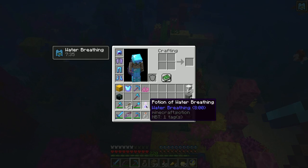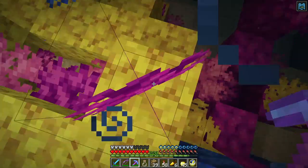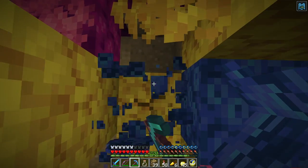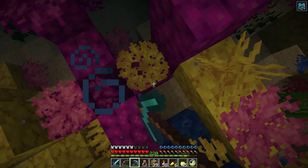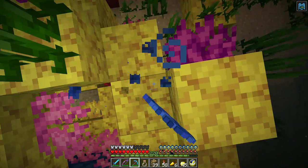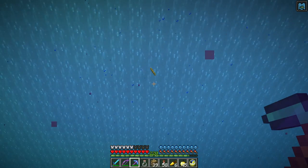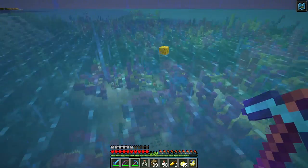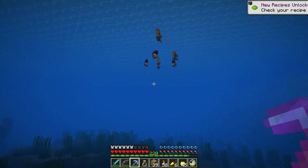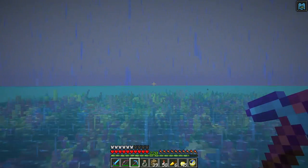There are several different types — fan coral, and there are different colors. You can generate some of these if you have coral blocks. I'm going to collect some of these. And I collect the coral block itself. New recipes unlocked.